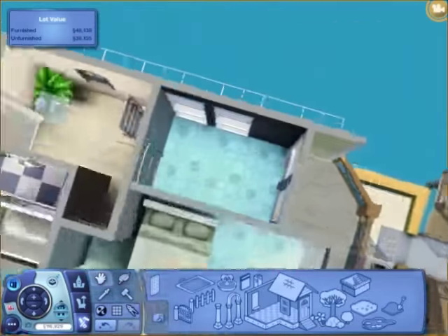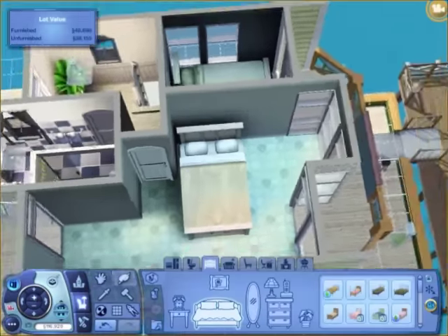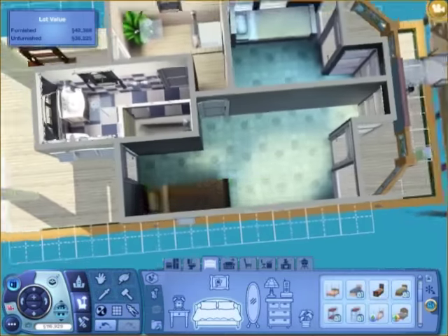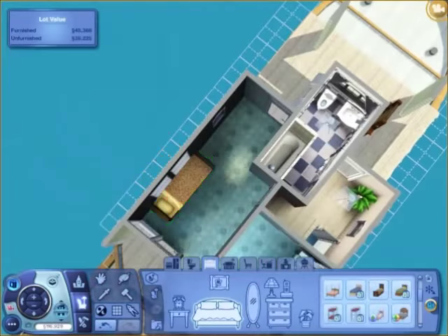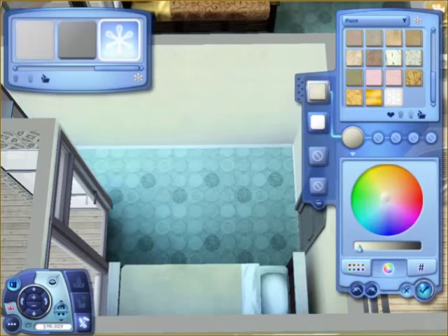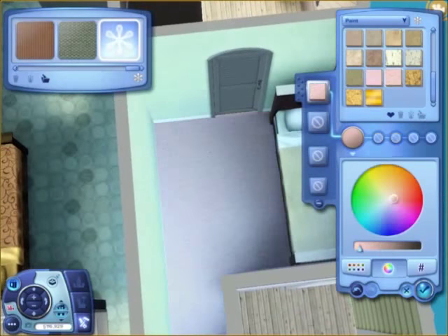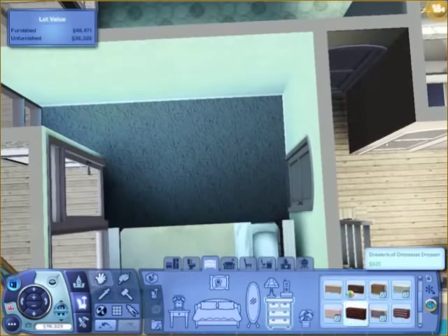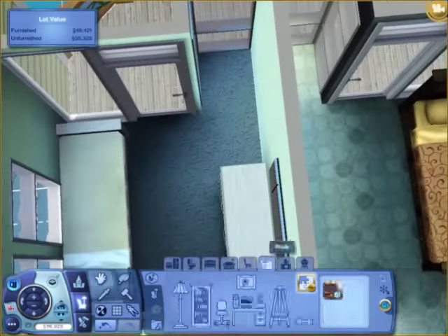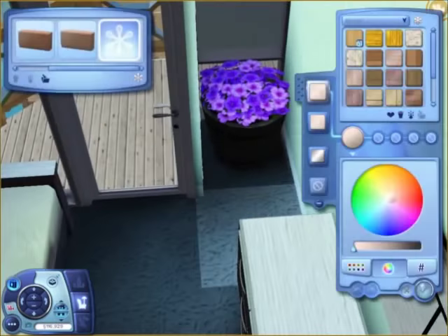I wanted to put a double bed in the bedroom but it wouldn't fit and it left the other bedroom really small. So both bedrooms are actually single bedrooms, which isn't that convenient but it's okay. It literally depends on what sim family you have in the house. This one in particular is really small — it's like the size of the bathroom almost. But it's okay, you're just sleeping there, you're not actually living that much in there.